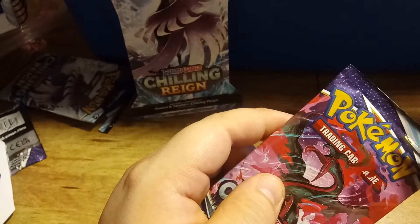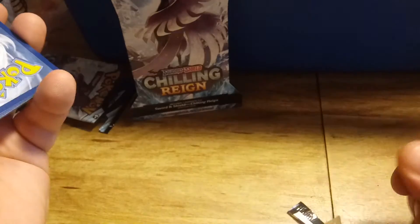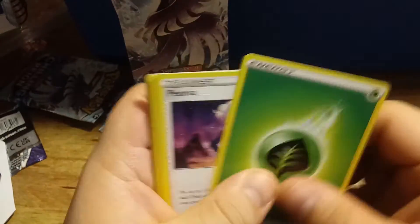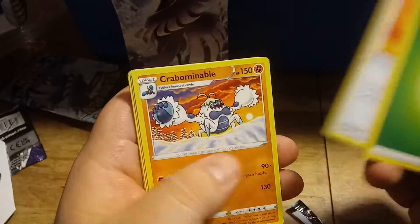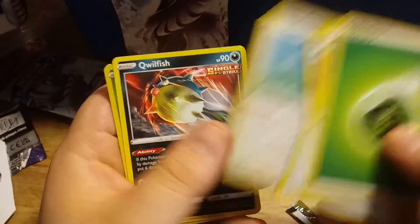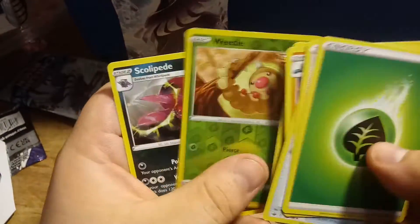Next pack. Code card. Energy, Peony, Fire Resistant Gloves, Crabominal, Crabrawler, Snow Runt, Weedle, Castform, Quillfish. Reverse Hollow Weedle, and a Scolipede.